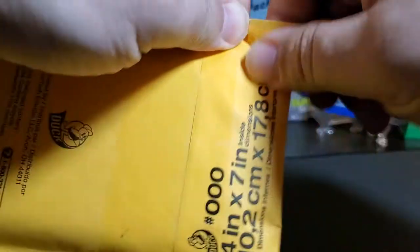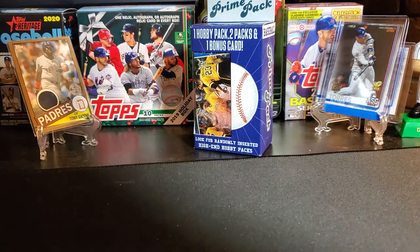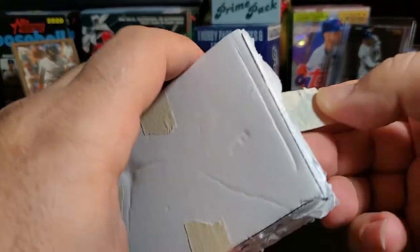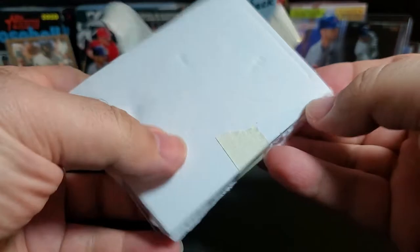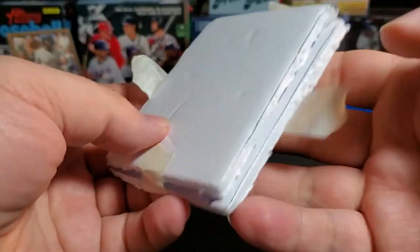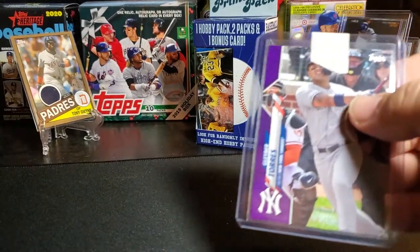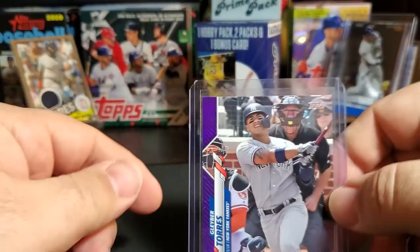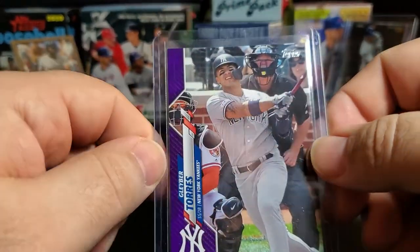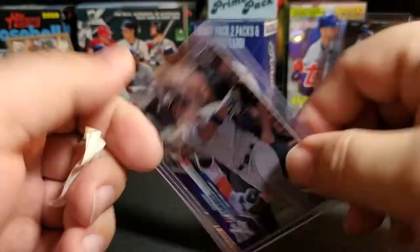This other package is an eBay purchase. At first I got it in the mail and couldn't remember what I ordered — I've ordered quite a bit lately off eBay. This is a purple parallel — the Gleyber Torres Mayor version, like how Walgreens has the yellow, Mayor has the purple. I got it for about five bucks on eBay.